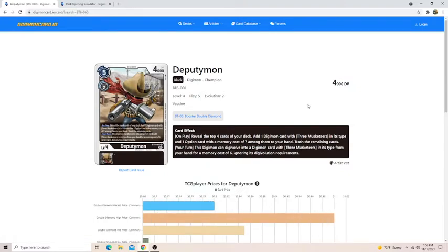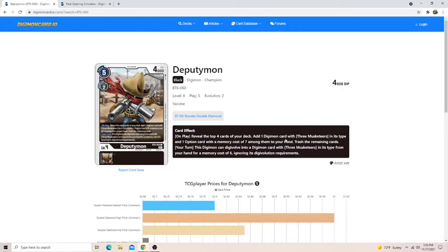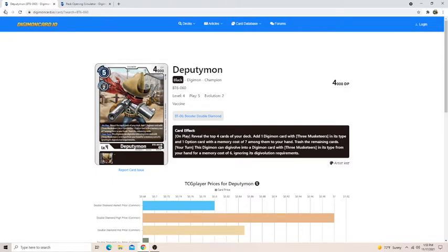Deputymon was something I wanted to talk about. This Digimon can Digivolve into any Three Musketeer Digimon for a memory cost of 6, ignoring Digivolution requirements. So you can theoretically turn this into a Bielstermon, a Gundermon, or a Magna Kidmon — basically for 6. On play you can search by revealing the top four for a Three Musketeer card and an option. Deputymon might actually be one of the biggest bombs in the set, especially if you pull a Three Musketeer Digimon — you might just win in three or four turns off this one card.